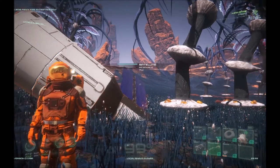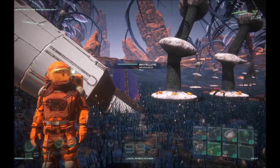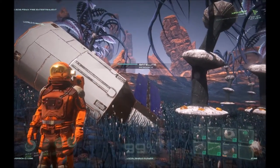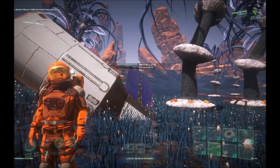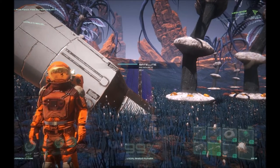Hey everybody, Keith Kay here with just a quick tutorial. As I was recording another video, I happened across this crashed satellite. This is a resource that you can harvest — you can see it says satellite resource and it gives you the location.